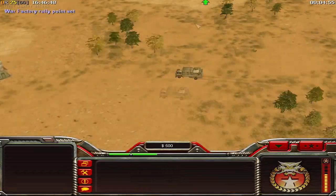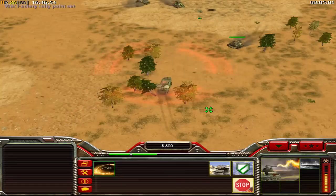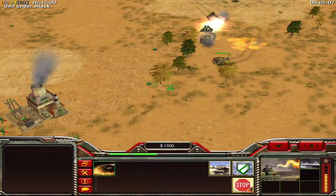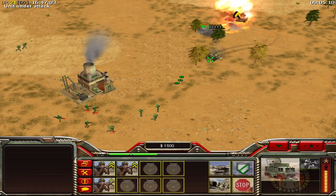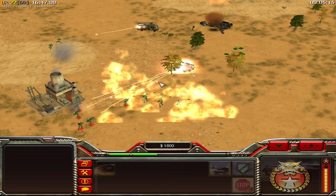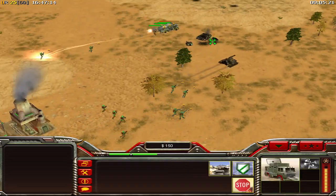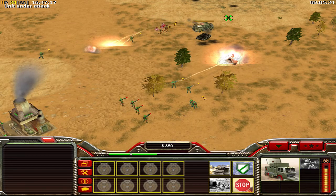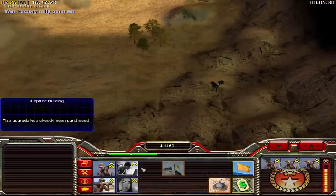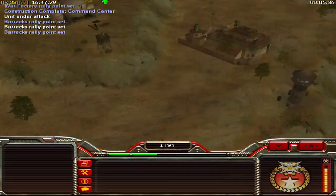He now gets the upper hand on the top left corner and I need to make sure this flamer tank survives. I put my listening outpost against the Nuke Battle Master and destroy it, and the gatling tank also gets destroyed. The fire wave is going through those red guards but they survive. What an exciting match!